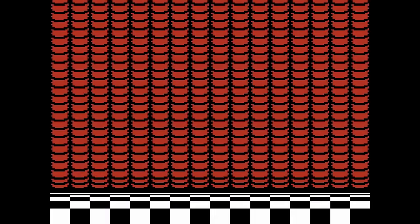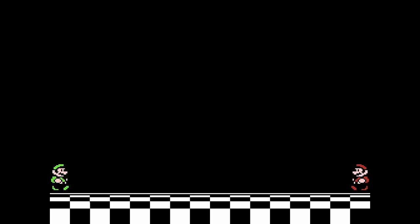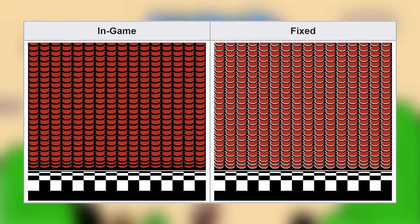The red and black curtains that show up before the title screen weren't intended to look the way they do. The curtains are supposed to have white highlights, but the highlights are drawn using the transparent part of the palette, and combined with the black background during the opening cutscene, it makes them look the way they do in the game. It's actually a happy accident — the version without highlights is easier on the eyes.